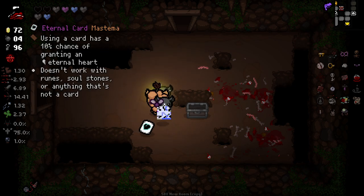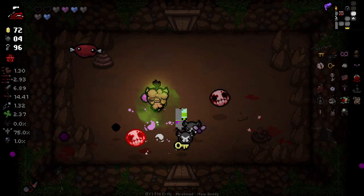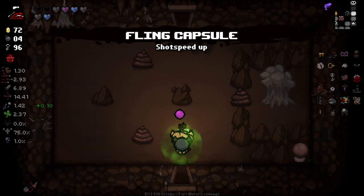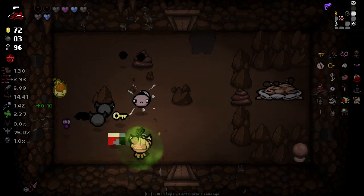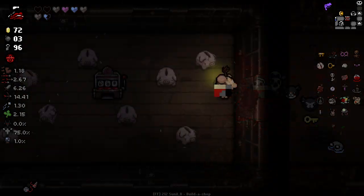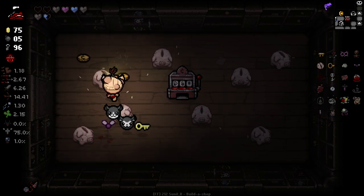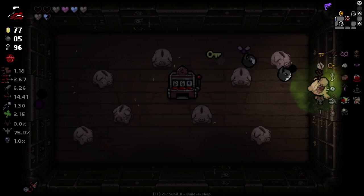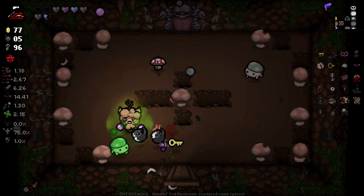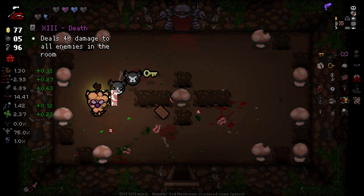Using a card as a 10% chance of granting an eternal heart - wow, very good, but our trinket right now is just too good to pass up. Cern Bond is one of my favourite trinkets in the entire game, especially when you have familiars for it to work with, and we do. Why did I lose a bunch of stats there? What happened? I re-rolled the flipping luck penny - god damn it. And I've gained them back again. Is this anything to do with my curse? Curse of the Sun - it probably is.